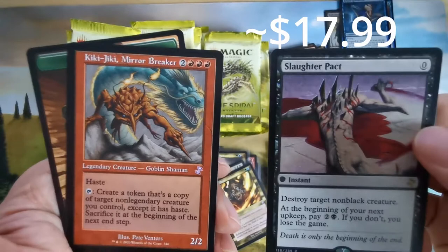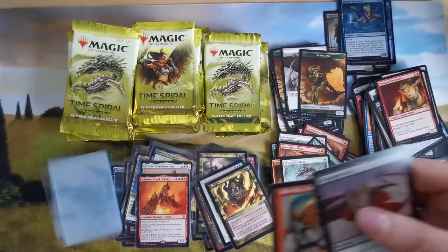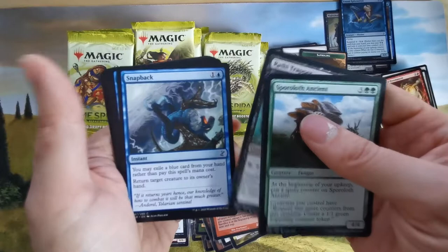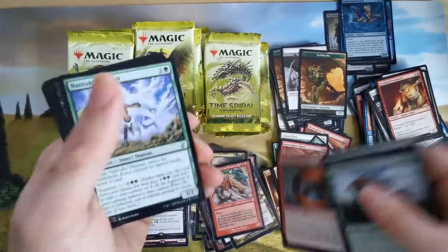Kiki-Jiki, Mirror Breaker — very nice! What do you think about Time Spiral so far? I'm really in it for the slivers. I want a Sliver Legion. Funguses are okay, but I don't have an undergrowth fungus deck at the moment. Slivers have trample.